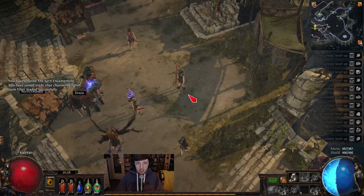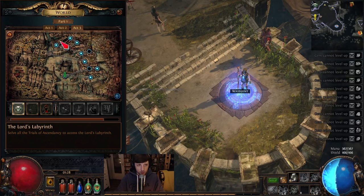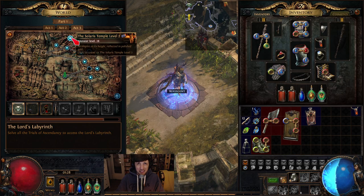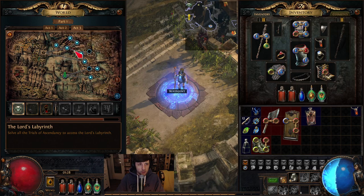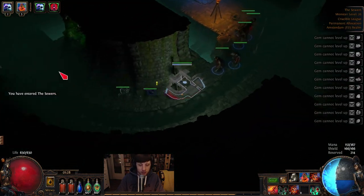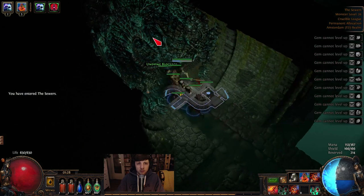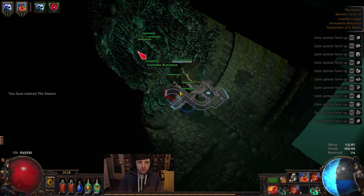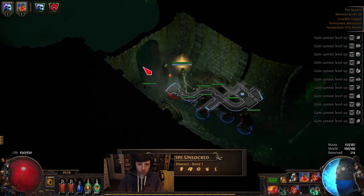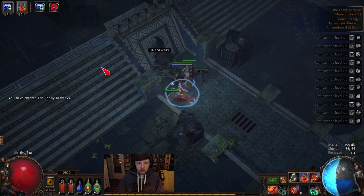Hi guys, Yukatsu here. We're very close to getting our ascendancy, so let's do that. We have the infernal talc from Tiala from Solaris Temple. Now we have to go to the sewers again because something is blocking the way. Anyway, we broke it — new crafting recipe, physical damage.